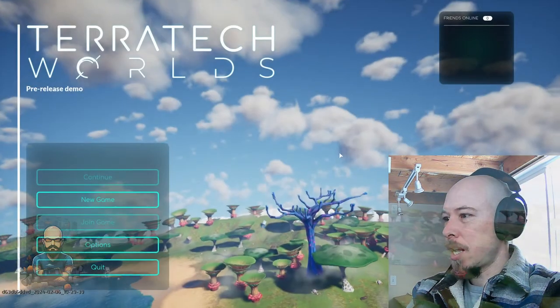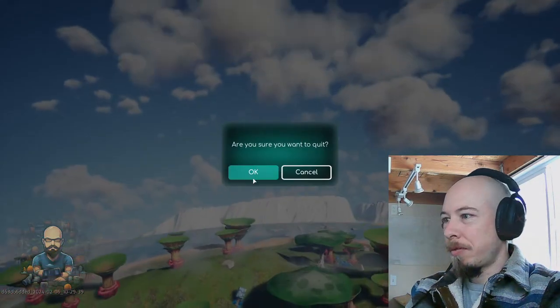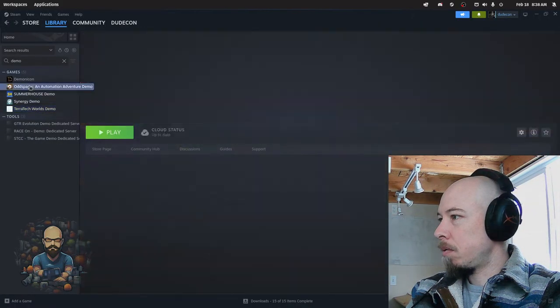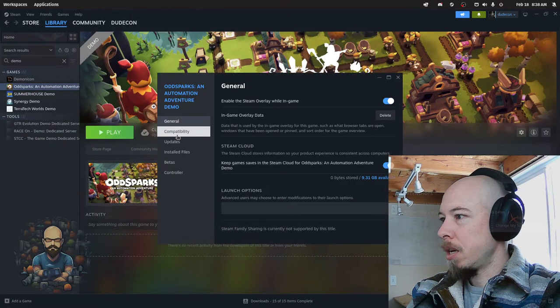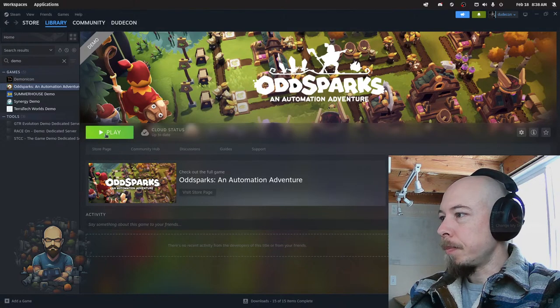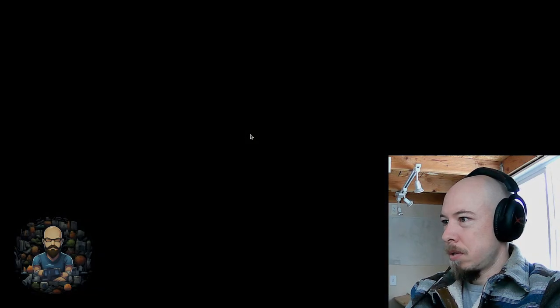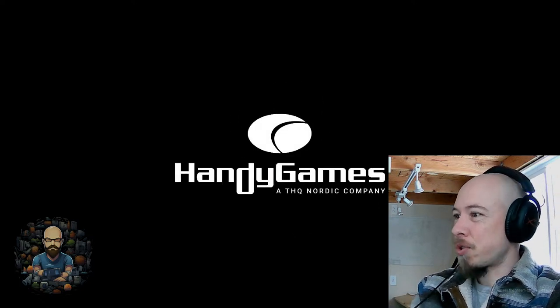I might have to check that out again at some point. But for now, let's go to the final game — Odd Sparks. We couldn't get this working, but what if we force it to use Proton Experimental? Proton Experimental is the one, that's the trick.